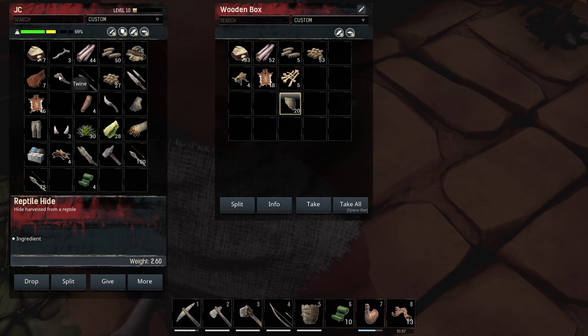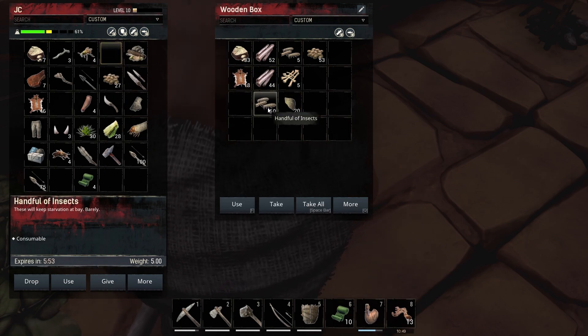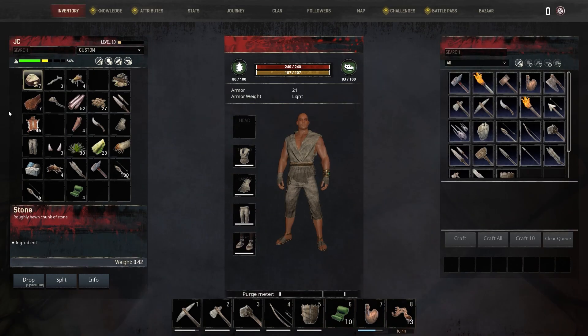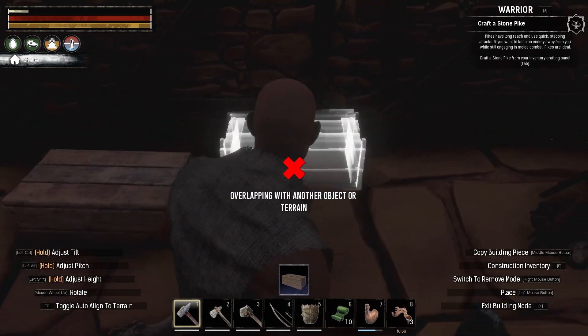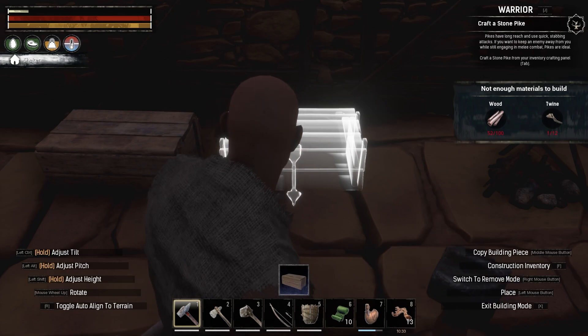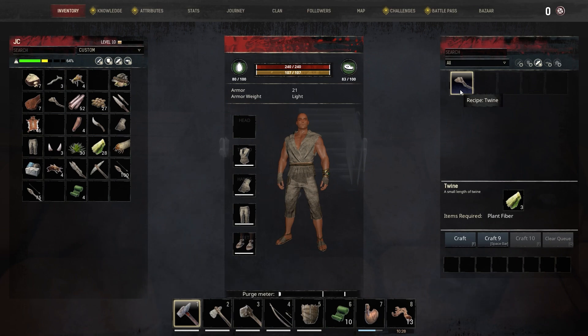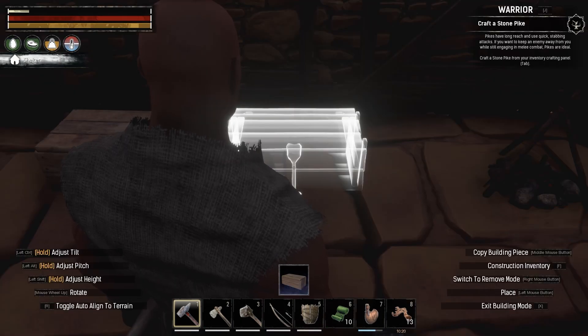The reptile hide — that's not too much weight. Let's get rid of some wood. Throw that hide in there — bugs weigh five. Can we in fact build another chest? Let's take our construction hammer. We need wood and we need twine, none of which we have at all. Always with the freaking twine — let's go ahead and craft up a bunch of it. Let's grab the wood out of the box.